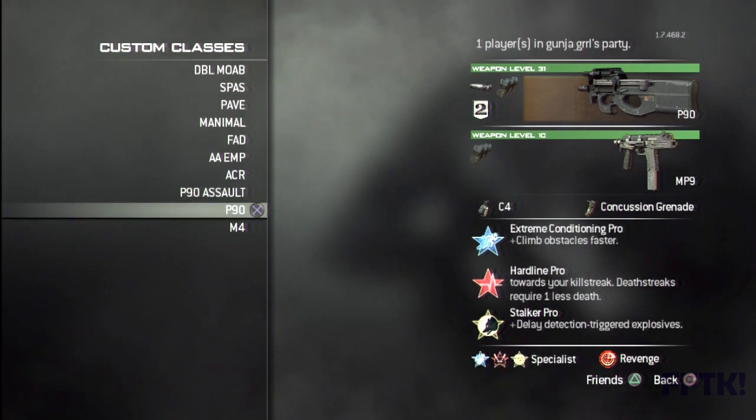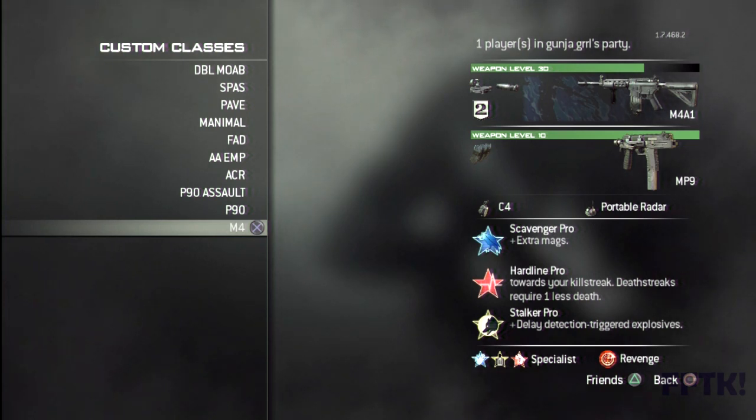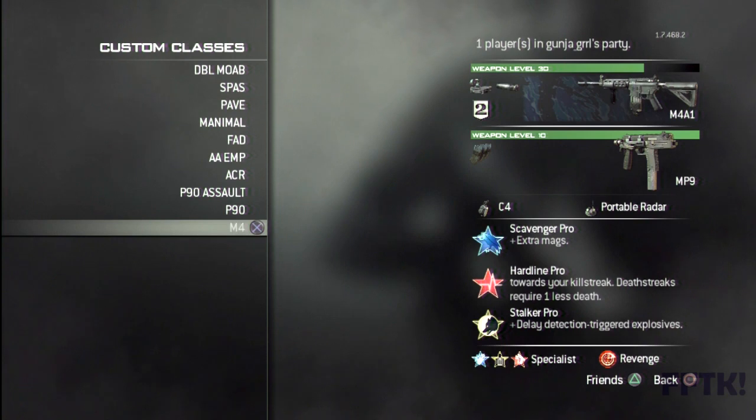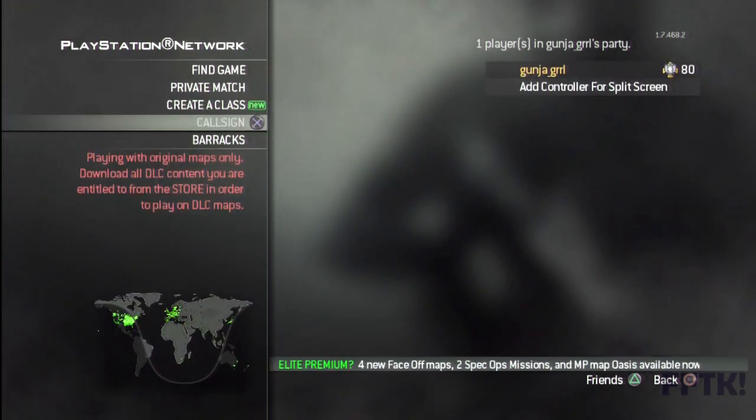So you will see here, I mostly have specialist classes, because that is what I do prefer to play. And there is one with a concussion grenade, and you will notice there's an EMP grenade in one of those classes, just for those pesky recon drones. You will notice that there is a pretty much stock standard setup for most of my classes, and I just thought it could be fun if some of you guys are looking for something a little bit different to try.